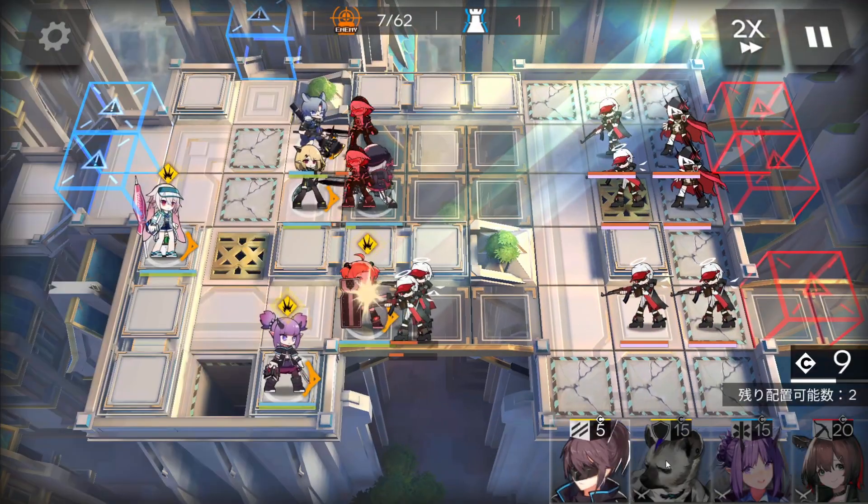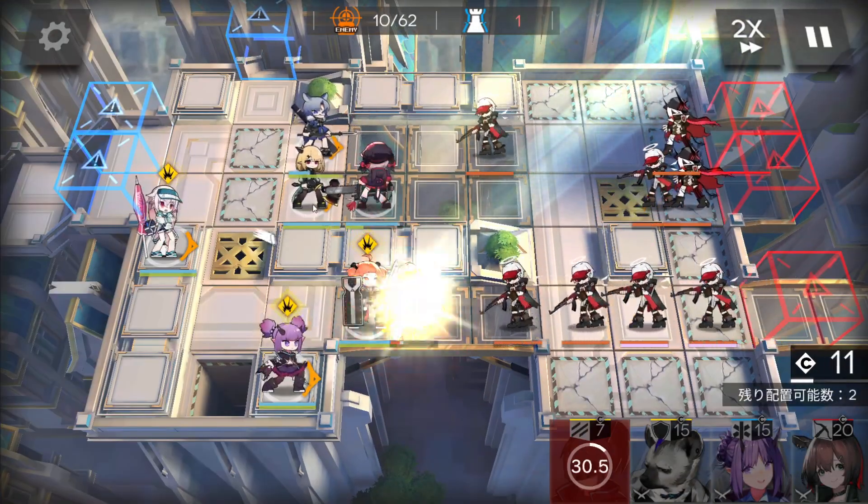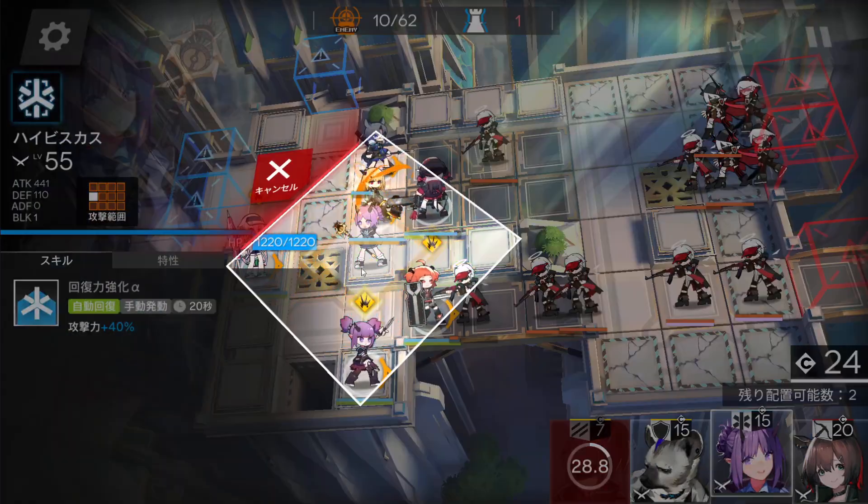Fast redeploy here to bait — place them here, not there — to bait all the bullets from those enemies. Keep getting DP. Place a medic here, facing the top side to heal.